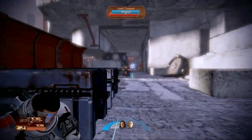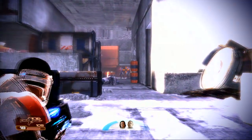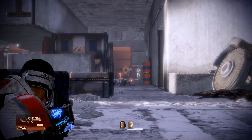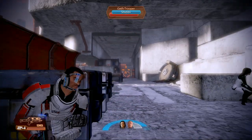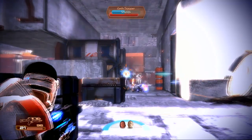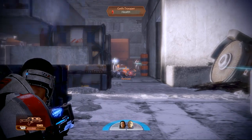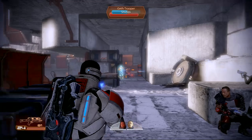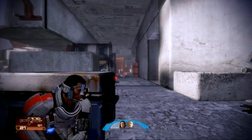I chose this mission because I wanted to check out the geth pulse rifle, which is the second weapon you can pick up on this level, and I wanted the assault rifle damage upgrade. The game doesn't tell you which mission gets you what. The geth assault rifle is kind of weird — this is the only time in the game I know of where you have to be playing on Hardcore or Insanity difficulty for the gun to appear.